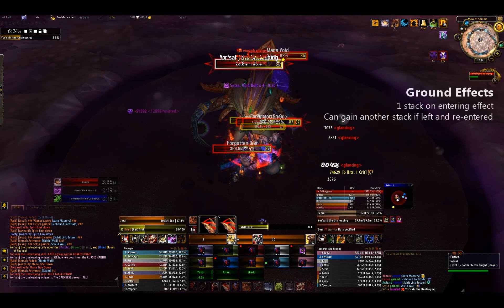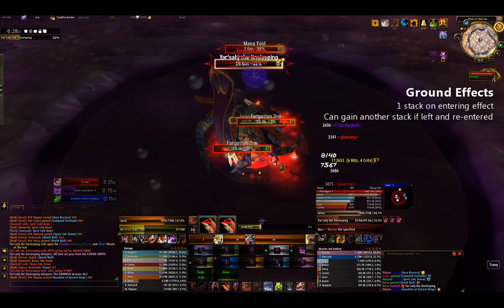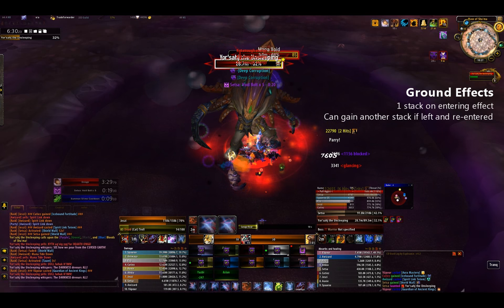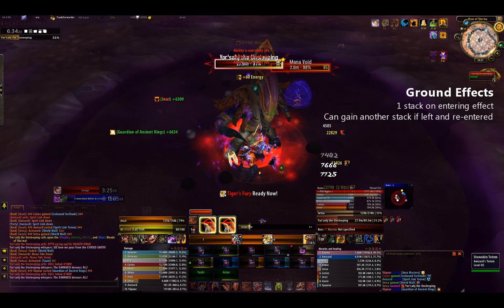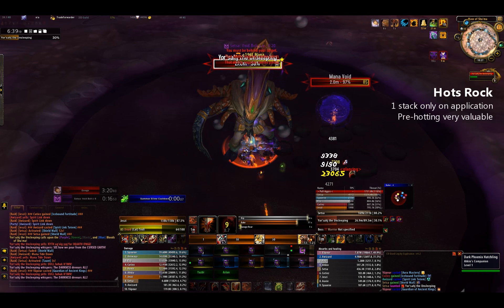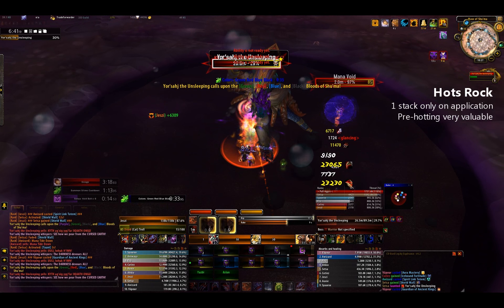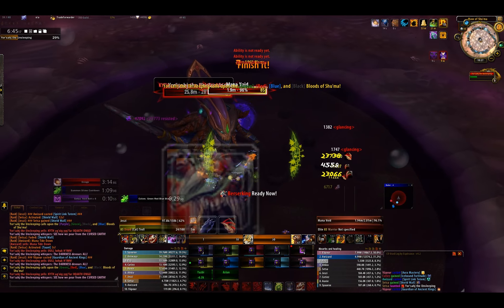Ground effect heals are very efficient here as they will only give 1 stack when a player enters the effect and no more stacks throughout the duration. If a player leaves and re-enters the effect they will gain an additional stack, but there is minimal movement in this encounter. HoTs can be very useful here as they only apply 1 stack on application and the tank can be pre-hotted before Deep Corruption.